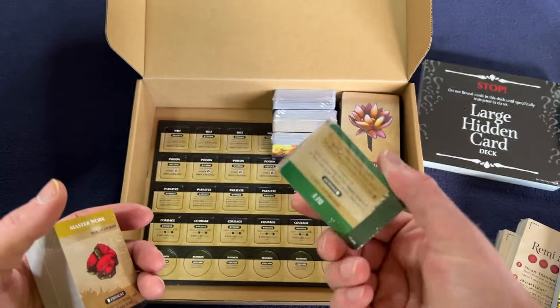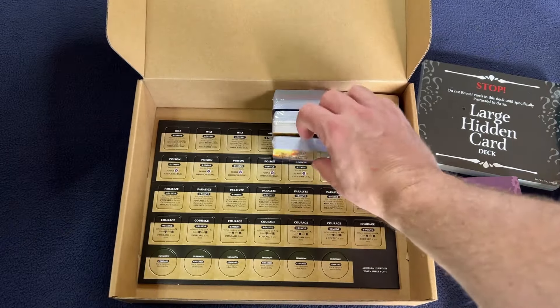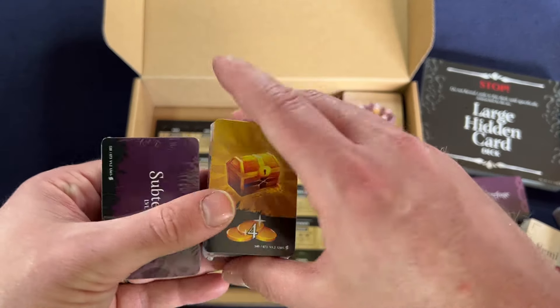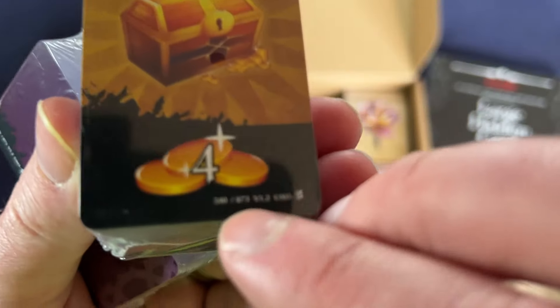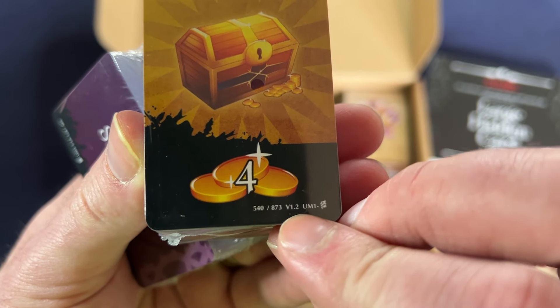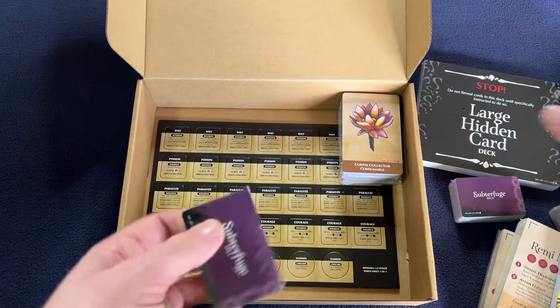Here are all the disciplines, weapon upgrades and armor upgrades, initiative cards, and gold cards. One nice thing — it shows the version right on the card: Version 1.2. That way it's easy to tell which version of the card you have.